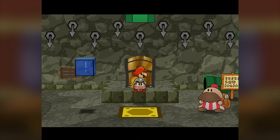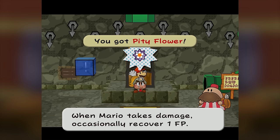On floor 40 you get the Pity Flower badge, which is known as one of the worst, most useless badges in the entire game. It's actually so forgettable that I literally had to go back in the script and add this part at the very end because I forgot that I even got it.